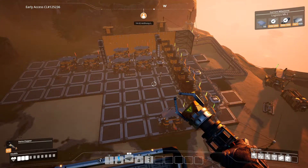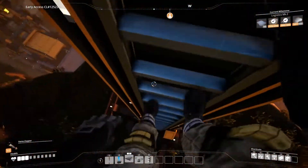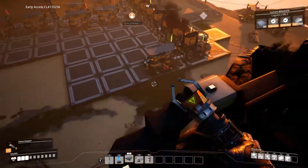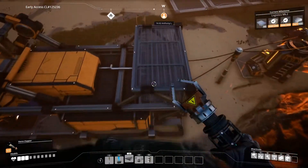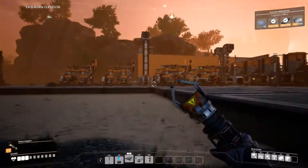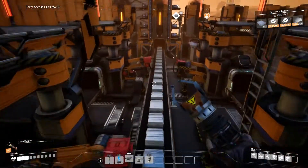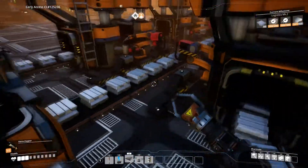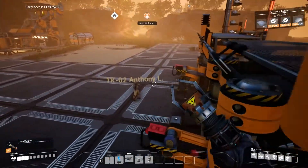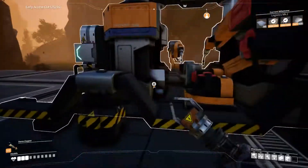I kind of got three sets of them done. I need to do another three on the second floor — it just needs power. One of the things we are struggling with right now is figuring out how to lay out all this power. I wonder if there's a mod that lets you do underground cables. There are wall cables and different cables at some point, but we just haven't unlocked them yet. So right now we just have to deal with the annoying cables. This is what we got so far — we'll do a second floor.